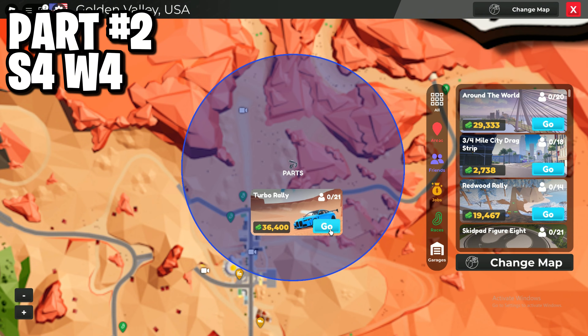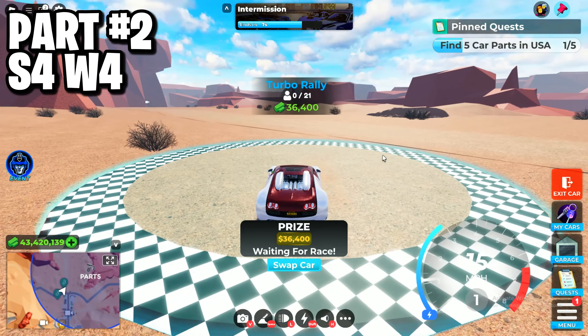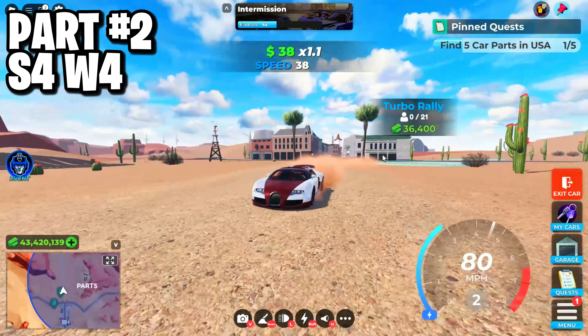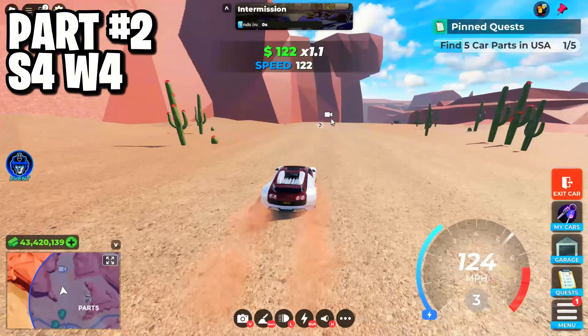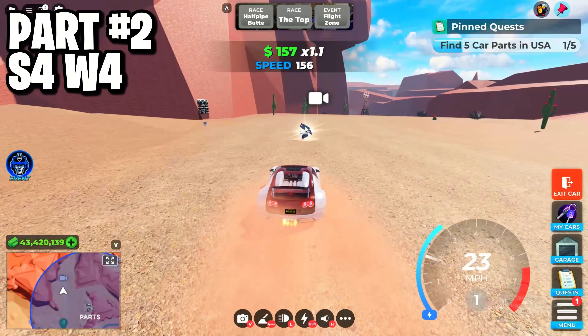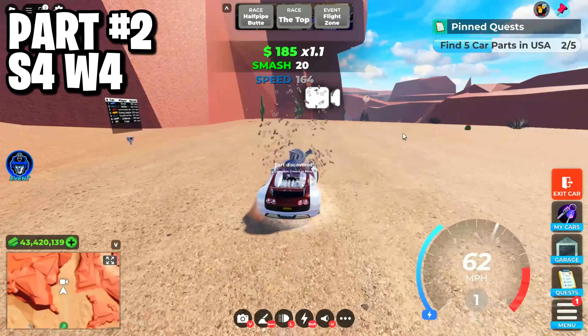Now here is the second one. You need to teleport to the Turbo Rally, then follow me where I'm going. Here is the second part, so let's collect it and go for the third part location.